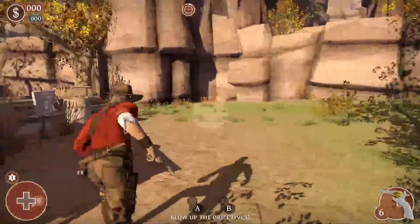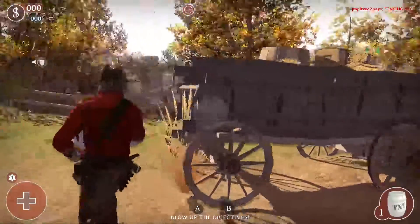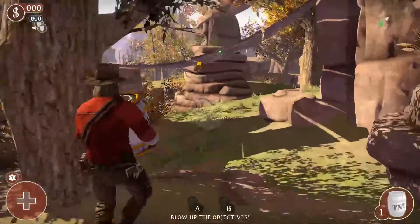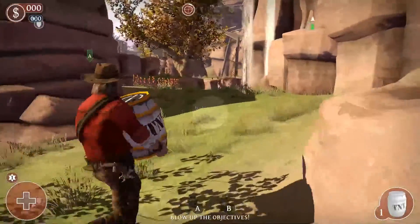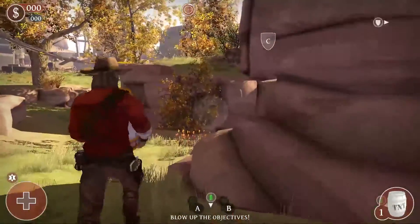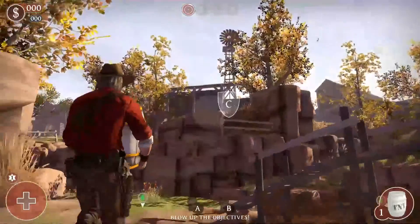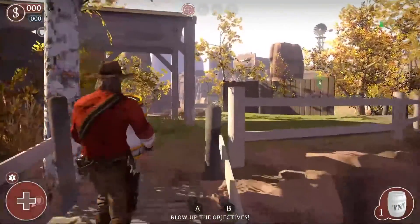The objective here is to grab these powder kegs and haul them back over to the objective. I'm not seeing a whole lot of people right now. You take these TNT kegs, take them over to the objective, then shoot them — they blow up and knock down a water tower or a windmill or something.